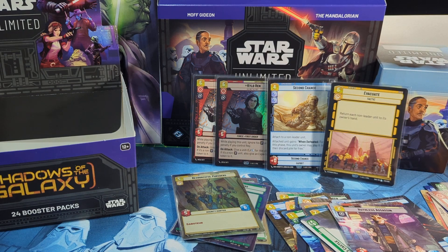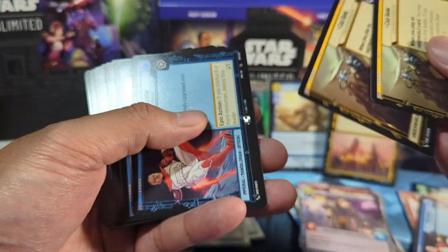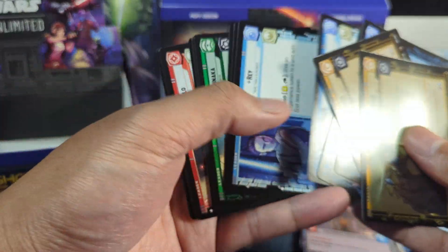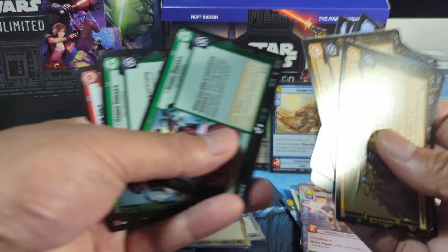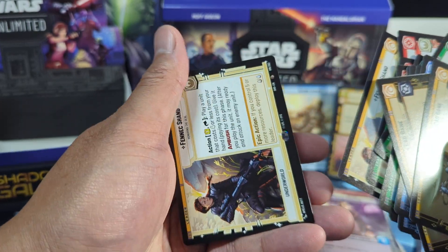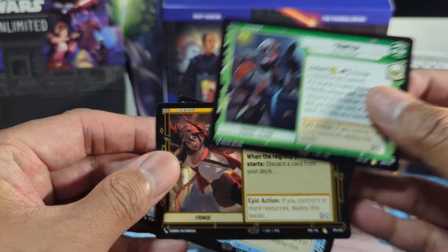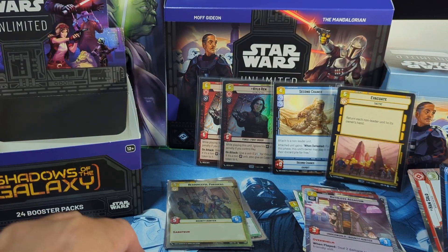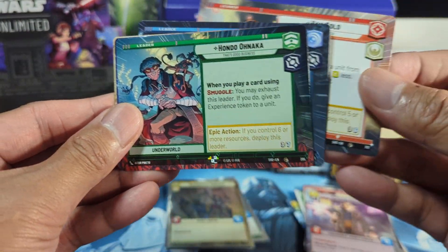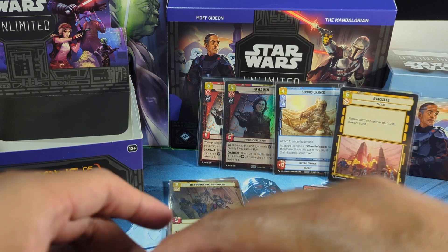So that is it — a lot of good hits this time around too! Let's go through all the hits we got. For our leader cards: for the rare leaders we got Hunter, Dr. Aphra, and Finn. And then for the hyperspace leaders we got Gar Saxon, Han Solo, Hondo, Rey, and Busk.